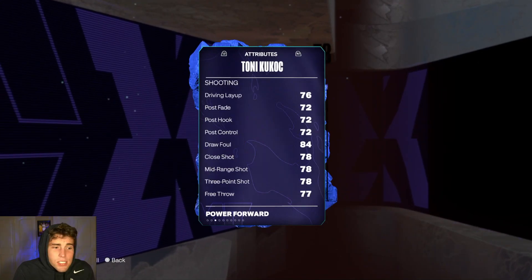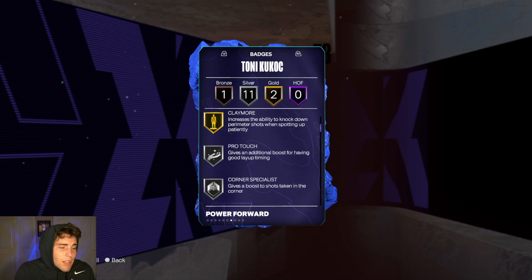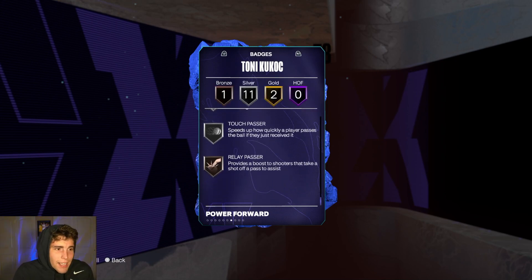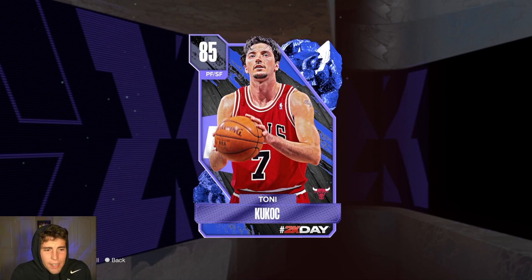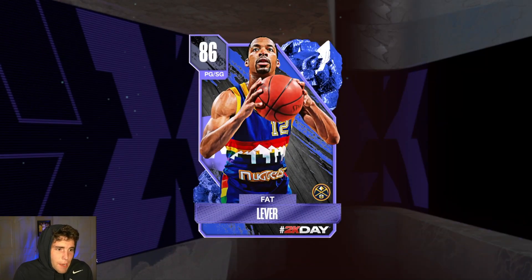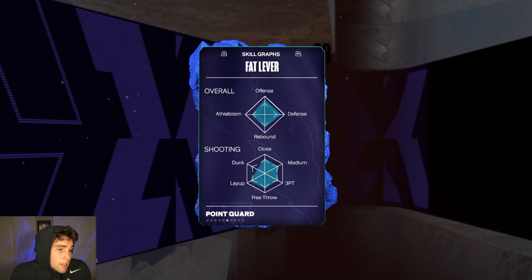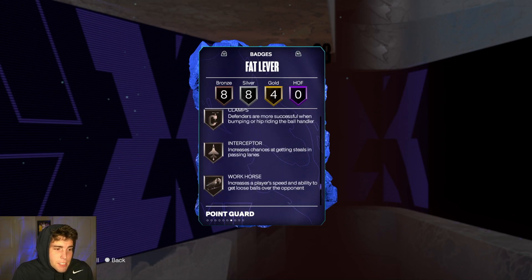Tony Kukoc is 6'11' with a decent three-ball, good release, 62 speed, and 62 lateral quickness. I like Kukoc in MyTeam — he's basically an off-brand version of the Larry Marketing Ruby that people love. He is a very solid budget option. Fat Lever is 6'3' with a 72 three-ball — solid defensively, but offensively kind of a liability.